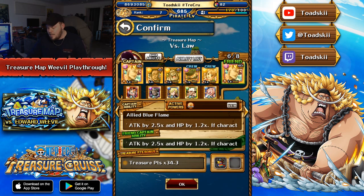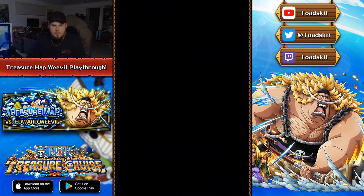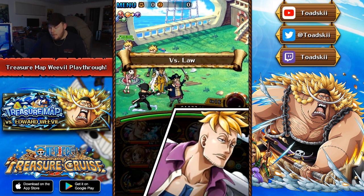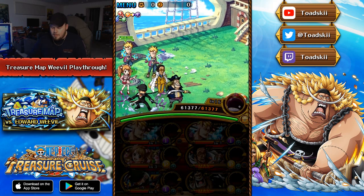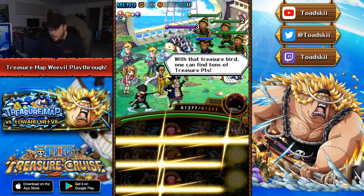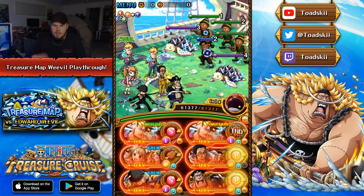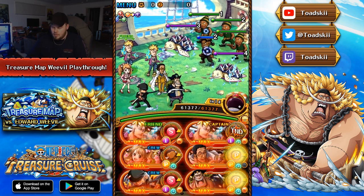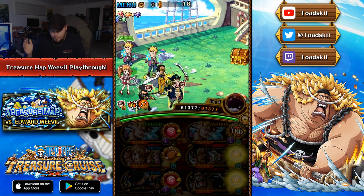And then the final two characters — I've got V2 Zoro because he's a 1.5x point booster, and we're also running another 1.35 point booster, which is the Sai rare recruit Pudding that was available during the Black Blade training Sugo Fest. I'm just going to go ahead and use Zoro's Special to wave clear the first stage, and then we'll move on to Stage 2, which is just a bunch of mob characters.